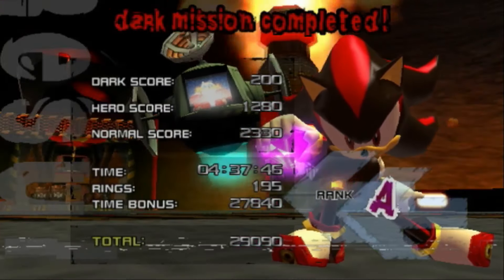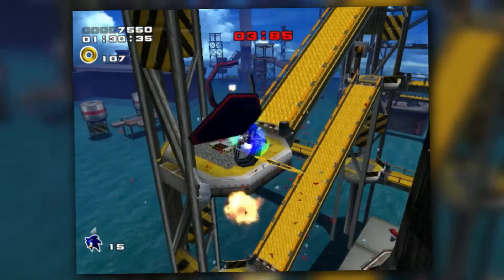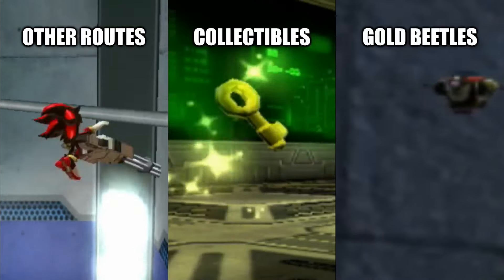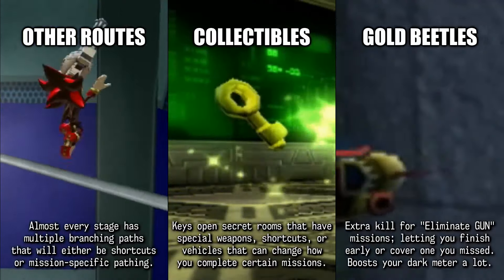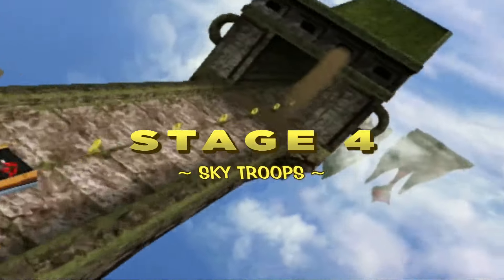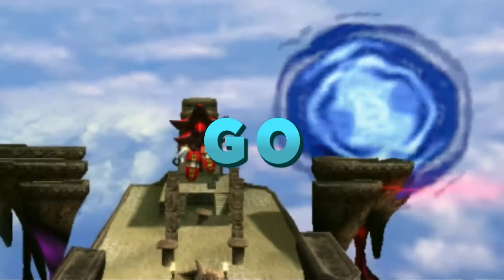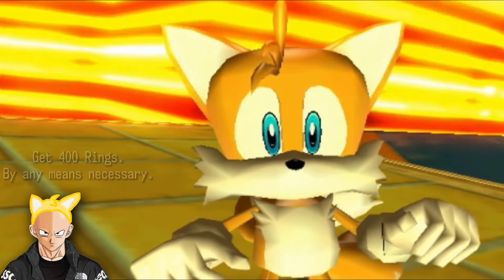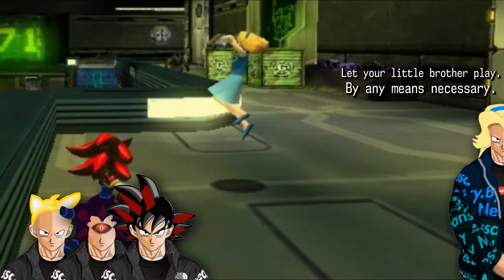Your rank is also pretty much just your clear time, instead of forcing you to memorize a secret route, grab specific collectibles, or kill certain enemies. Shadow has all this stuff too, but in this game they're all about helping you finish faster instead of making you slow down just to get enough points for an A rank. Which means in Shadow, you just have to finish the missions as fast as possible, because the whole game is about playing however you want — as a collect-a-thon, as a speedrun, as a marathon, or even multiplayer.